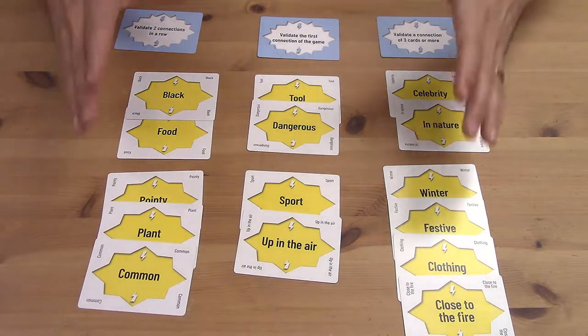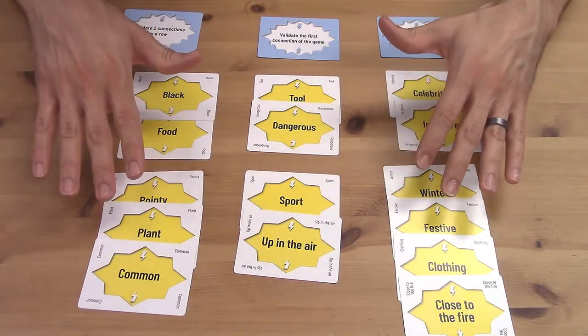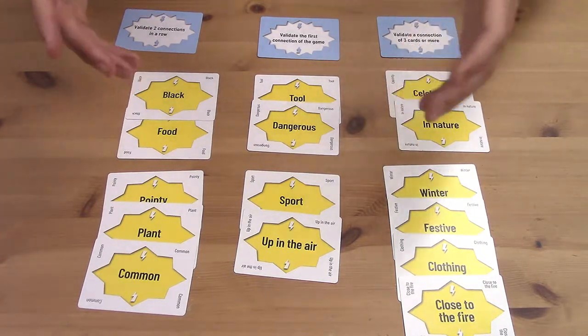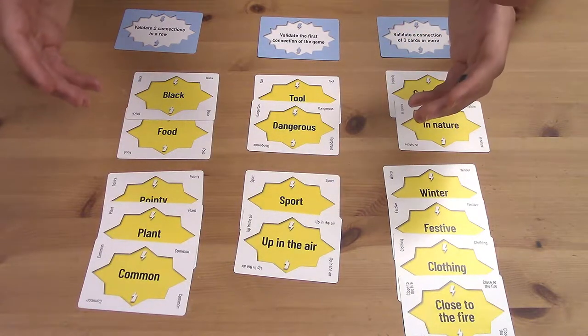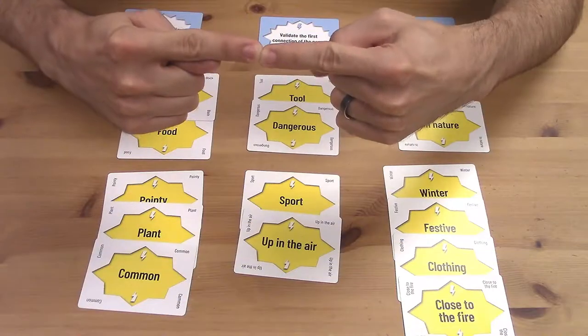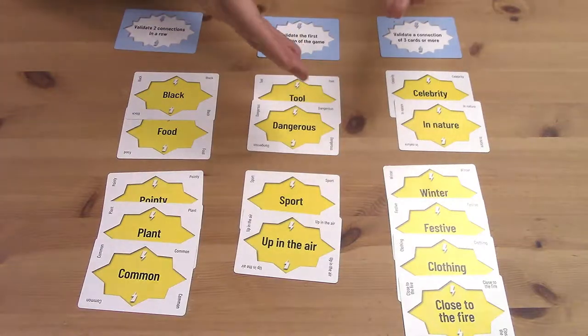Once we've all played our entire hands of cards onto the table, phase one is over and we move on to phase two where we try to validate the connections we've made. We keep taking turns, and whenever it's our turn, we turn to the player on our left and try to validate a connection with that player. We look at all the connections on the table, identify and discuss the ones we think we have a good answer for that might match that player's answer. Once we've settled on one — maybe 'winter festive clothing close to the fire' — we touch fingertips with the player on our left, count down from three, and both say the word we think it is.